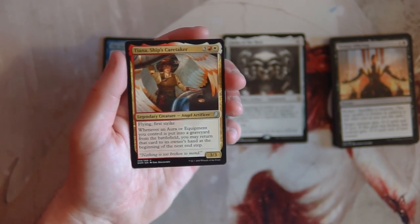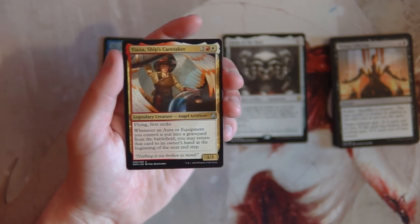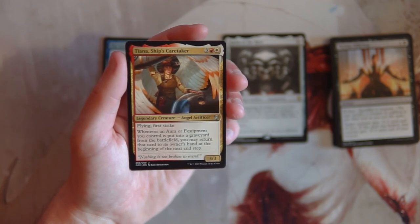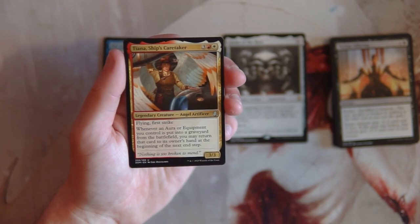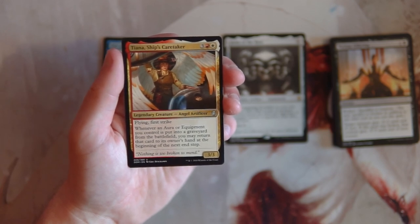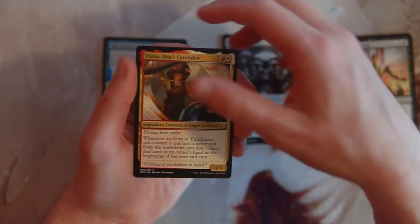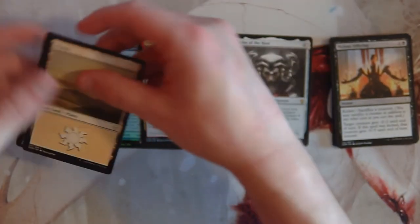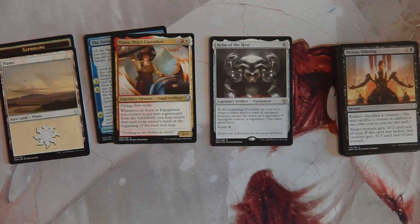We also have our legendary creature, Tiana, Ship's Caretaker — three, a red, and a white for a 3/3 with flying and first strike, which is already pretty good. Whenever an aura or equipment you control is put into the graveyard, you may return it to its owner's hand at the beginning of the next end step. Interestingly I'd want this alongside Helm of the Host, but I'd absolutely take Helm of the Host over it. That is my first pick — feel free to disagree in the comments.